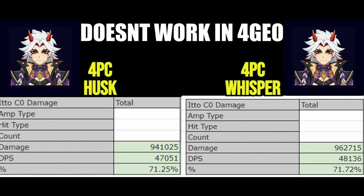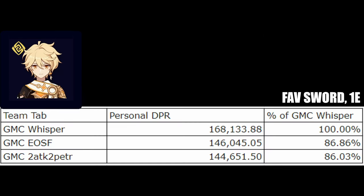The last 5-star unit I calculated this set on is Geo-Traveler. I have them calculated in the same setup as Albedo and Zhongli — Geo Resonance, Bennett, and Farina — however with Geo-Traveler only using their skill once in the rotation. If you can fit in more than one skill, damage would go up. I also have them on Favonius assuming you need it for energy, but if you don't, damage would be much higher with something like Wolf Fang or Finale of the Deep. And as we can see from the math, it's a no contest — Whisper is easily Geo-Traveler's new best set.